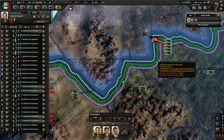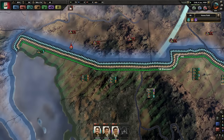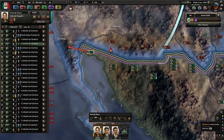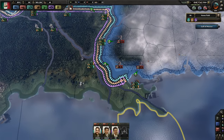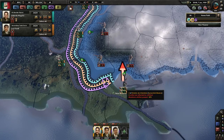Hold on that attack, you guys advance. Just pushing them back is not good enough — we really do need to do surrounds. Even if it's just two divisions, anything we can do to get two divisions is worthwhile.